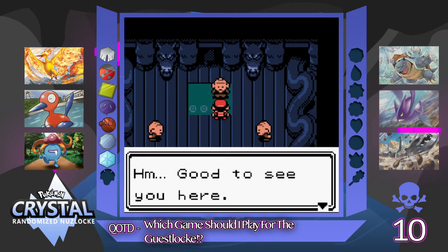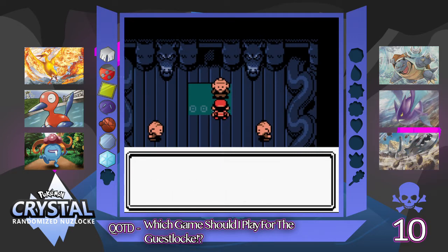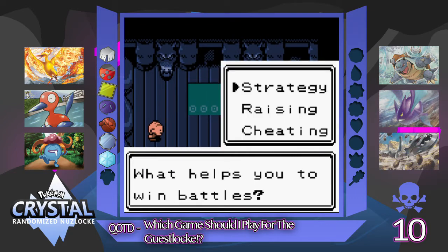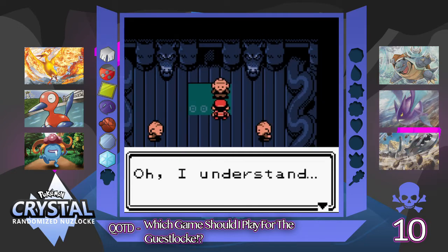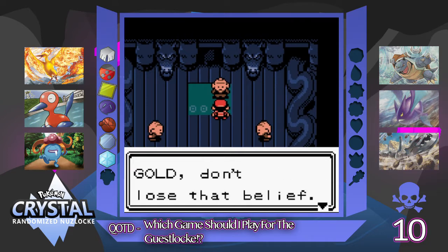Got to answer all the questions, haven't you? Let's give this guy a good voice. 'Good to see you here. No need to explain why you came — Claire sent you here, didn't she? That girl is a handful. I must test you. What are Pokemon to you?' We're going to go with friend. 'What helps you win battles?' Strategy. 'What kind of trainer do you wish to battle?' Anybody. 'What is most important for raising Pokemon?' Love. 'Strong Pokemon, weak Pokemon — which is more important?' Both. That conviction is what is important.